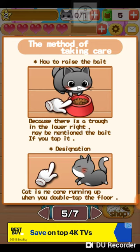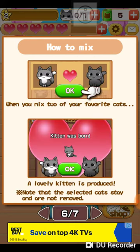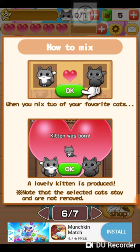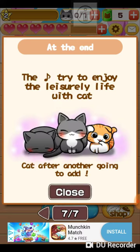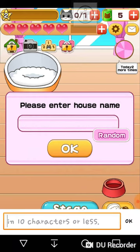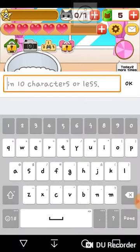Cat will come running up when you double tap the floor. When you mix two of your favorite cats — dude, I can make kittens! Try to enjoy the leisurely life with cat. Cat after another going to add. My room.